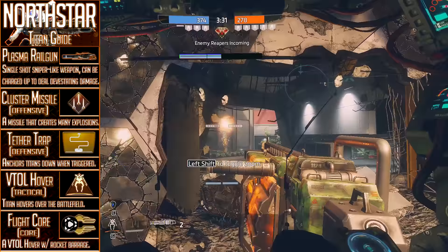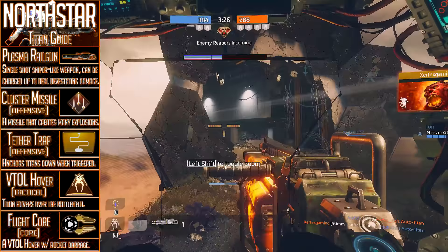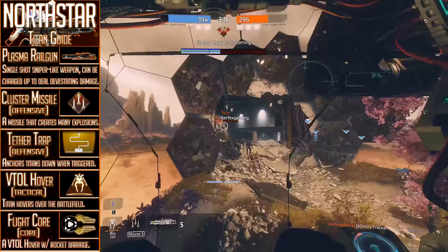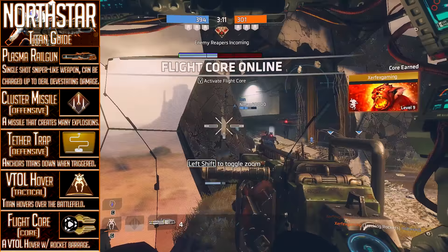Anyway, moving on from our evil tendencies, we have the tactical and core abilities, both of which have a certain element of verticality about them that gives Northstar a very unique presence on the battlefield. The tactical ability available to Northstar is VTOL Hover, which is really about as basic as it sounds — you activate it, and your Titan will begin to hover above the ground for a very short period of time.